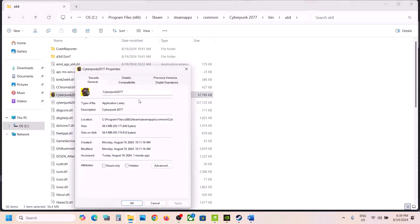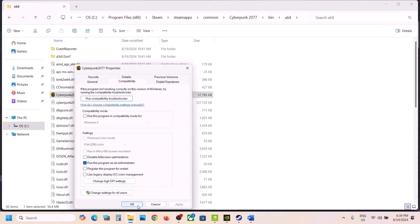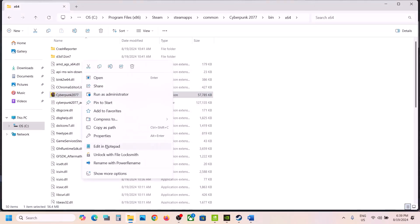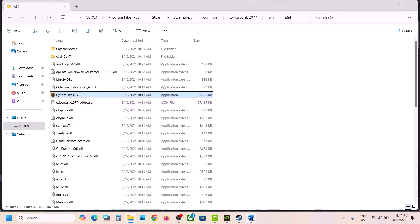If still not working, right-click on the game, select Properties, go to the Compatibility tab, and check the box which says 'Run this program as an administrator'. Hit Apply, click OK, and launch the game. If still not working, go to Properties again and try selecting Windows 8 compatibility mode, hit Apply, click OK. Try Windows 7 if that doesn't work. Also try checking 'Disable full screen optimization', hit Apply, click OK, and launch the game. If none of these work, uncheck those boxes and follow the next step.